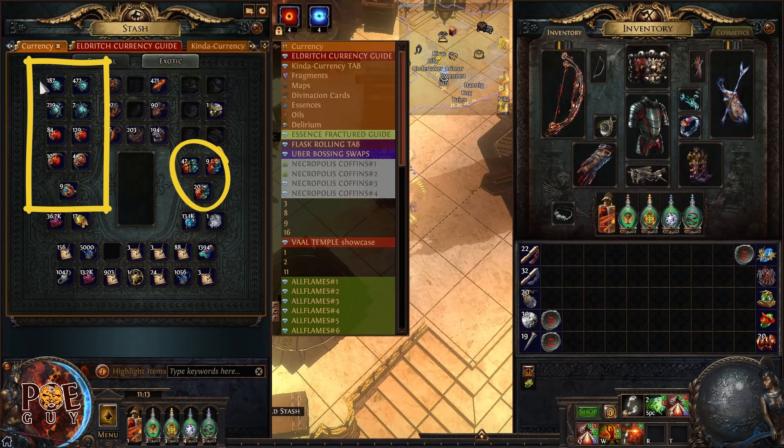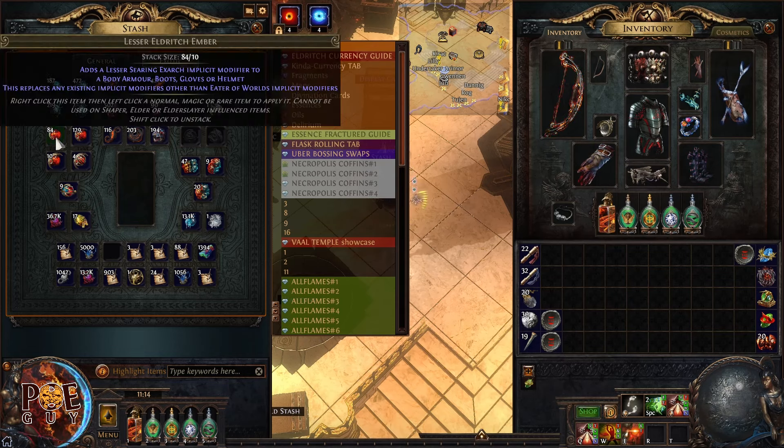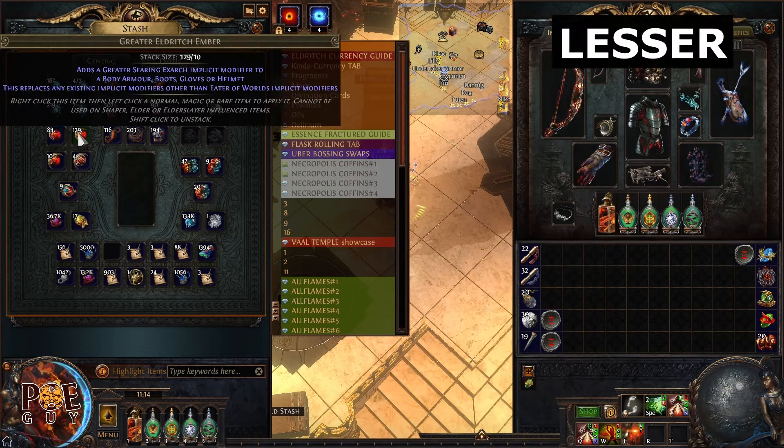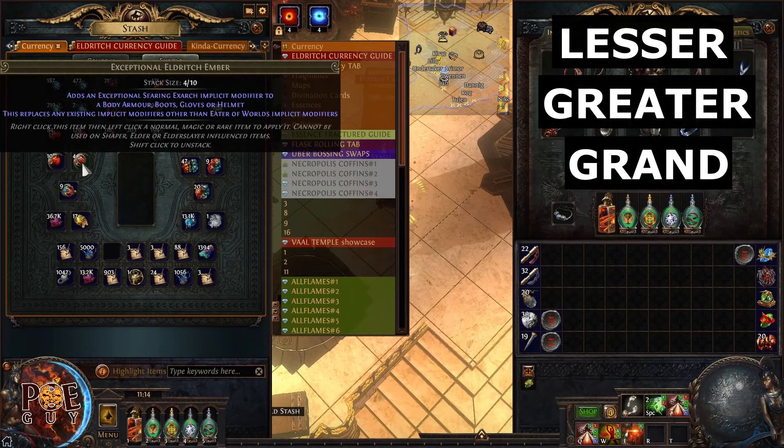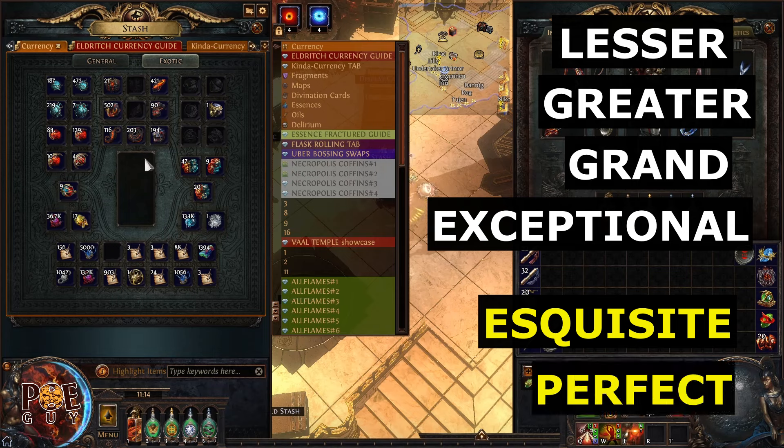We have Icors and Embers. Icors drop from Eater of Worlds' influence and Searing Exarch drops Embers. What's important to note here is that you actually have six tiers. Let's call them balls — red balls and blue balls. We have lesser, greater, grand, exceptional, and there are two more hidden: exquisite and perfect. So there are not four, there are actually six.